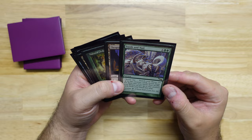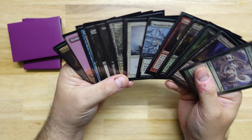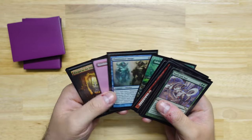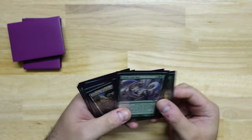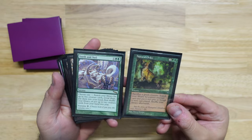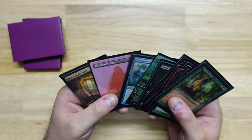Then you have Tooth and Nail as the last pick. Nothing super exciting in this pack — this is not the most exciting pack. There's no power, no duals, nothing power-adjacent like a Grim Monolith, Mana Vault, or Sol Ring. There are also two very good green cards: Natural Order and Tooth and Nail. Both are very good in the green deck. I think Natural Order is probably my personal pick here.